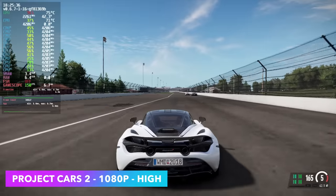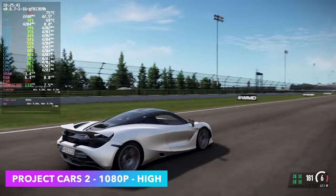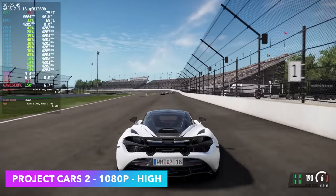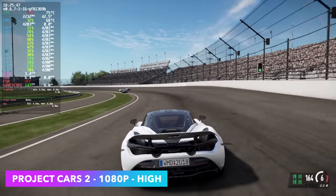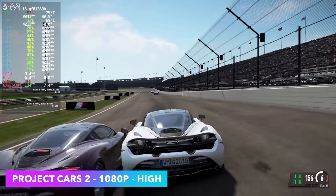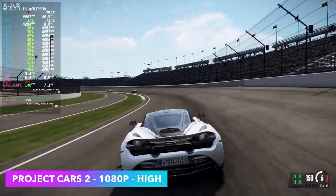Next up is Project Cars 2 at 1080p high. I'll be honest — I'm not sure if the resolution is scaling correctly in SteamOS 3 because I've never seen the RX 6400 run this game so well. We're averaging 133 FPS, which leads me to believe the resolution may be a bit lower than 1080p, but it still looks great.